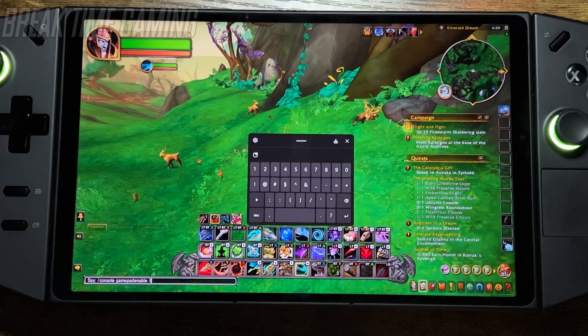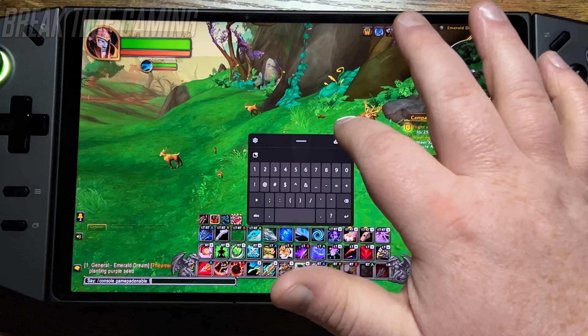Hit enter, your screen will go to a quick load screen, it will pull back up, and then the gamepad will work.